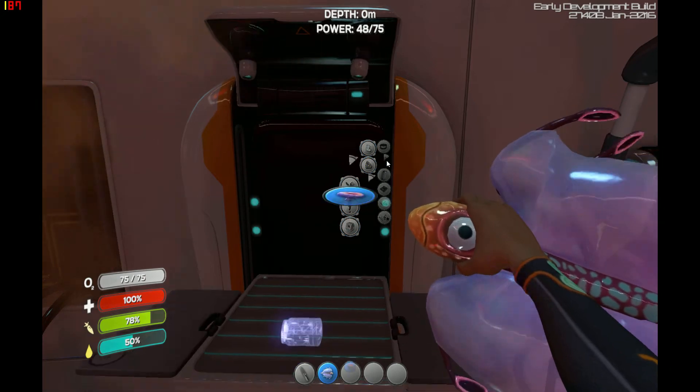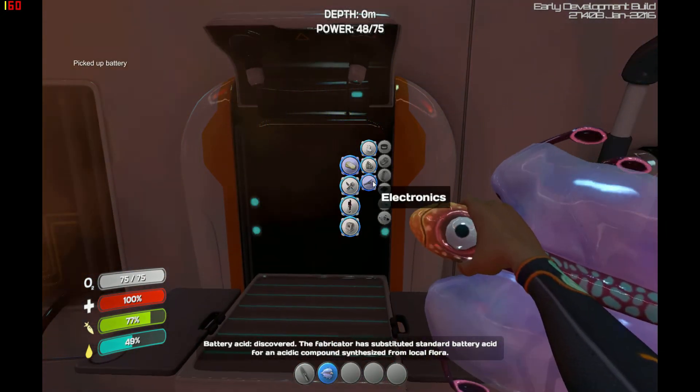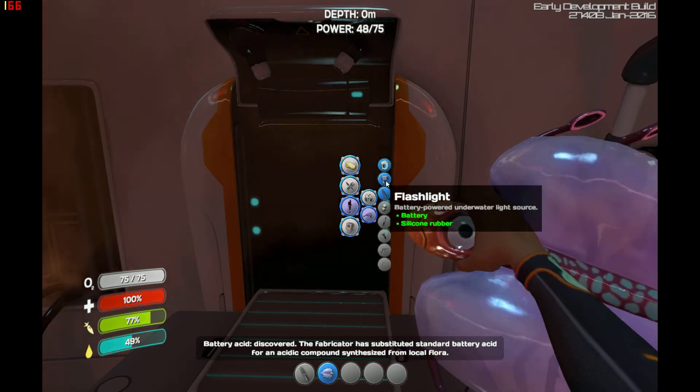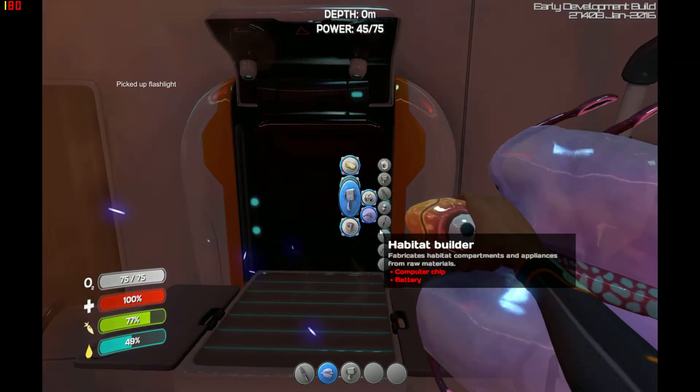Electronics — there we go, I can now build a battery: one piece of copper and two acid mushrooms to make that. Personal tools — flashlight. It's really useful at night.